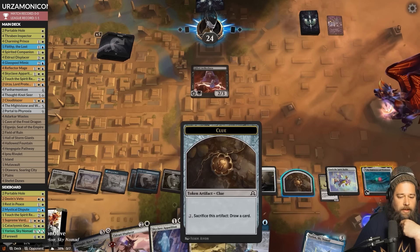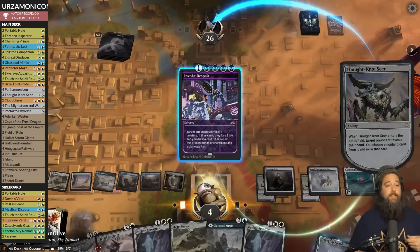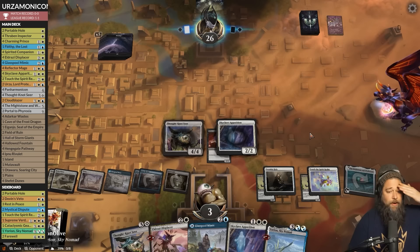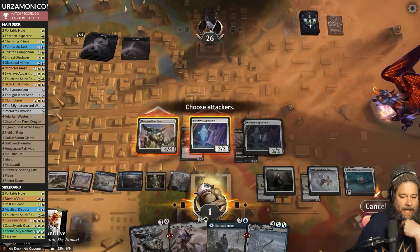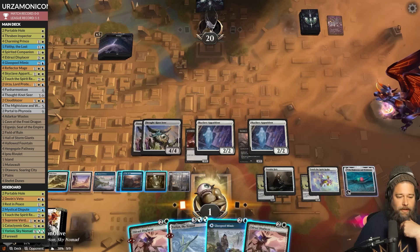Crack the clue, more Thought-Not Seers — opponent draws and it's an Invoke Despair. Good thing we planned ahead. Skyclave Apparition down to 3, get rid of the Gifted Aetherborn. Land, Yorion, go. She-Old Red puts us down to one. We cannot play anything safely. Painful mana base is actually a problem. Opponent passes — go to combat, some attacking — if they draw removal for the Skyclave... they do kill the Skyclave to get a 4/4 blocker.